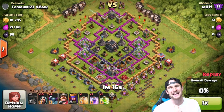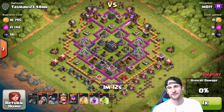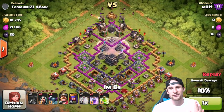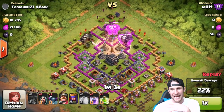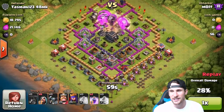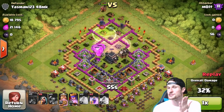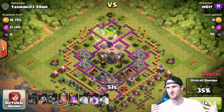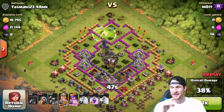We're gonna send our loons in from the top. He has either level 1 or level 2 wizard towers — there are four of them — and empty X-bows, everything is rushed. He might only have two air defenses; I might have already killed some of them. It's so bad. We've got a jump spell right there, we're coming in and absolutely destroying Tasman's base.